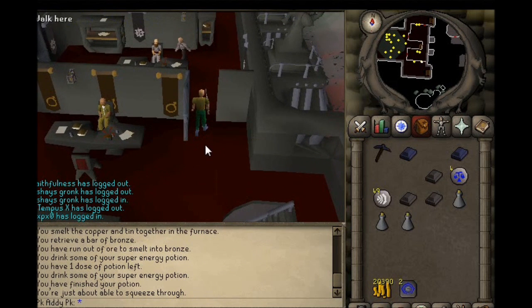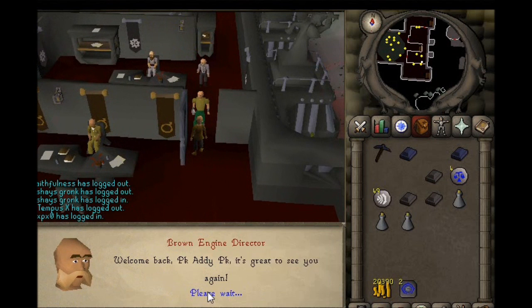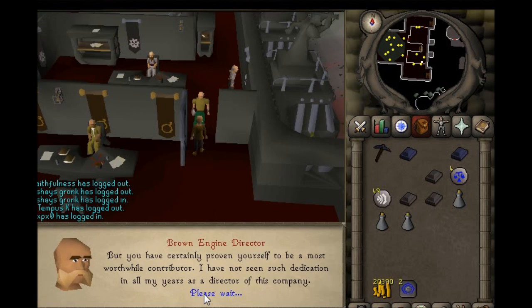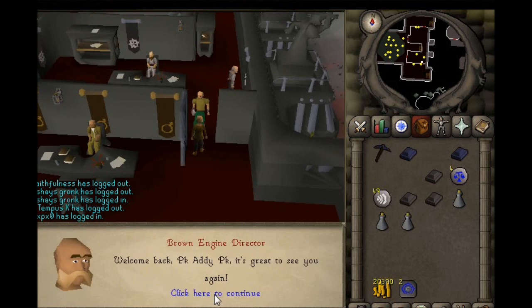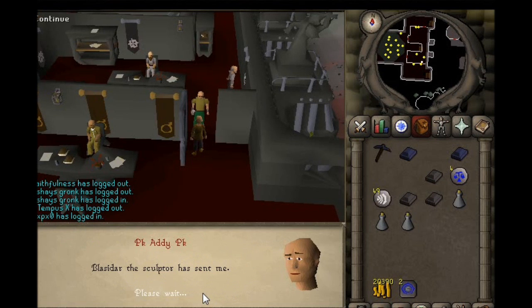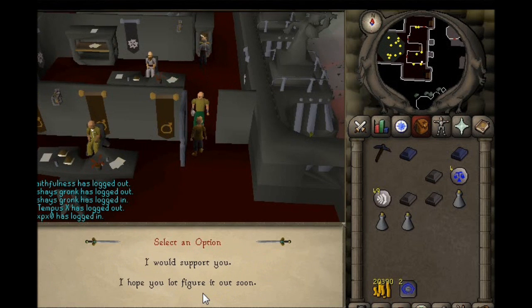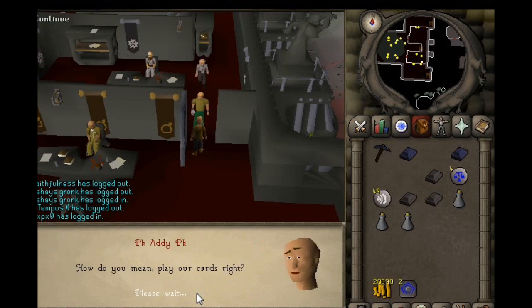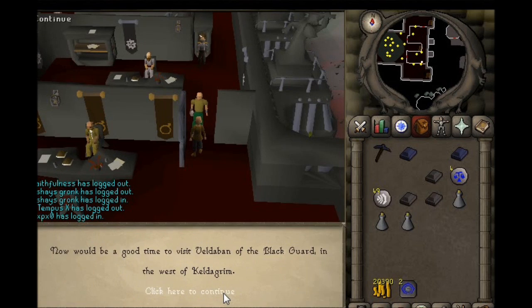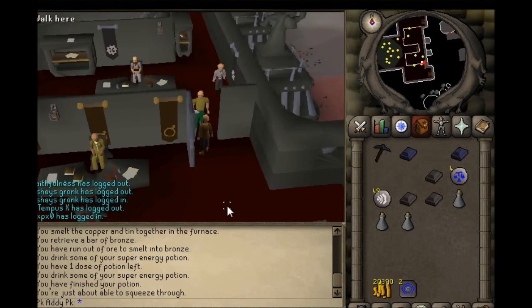Say 'I'd officially like to join the company,' then say 'the sculptor sent me.' Say 'I would support you' and 'yes, long live Keldagrim.' Now follow where I go.